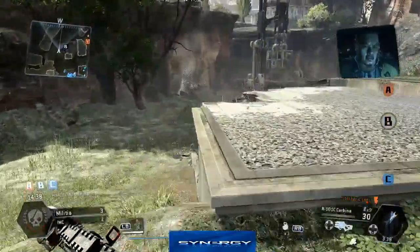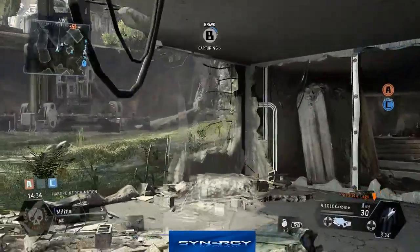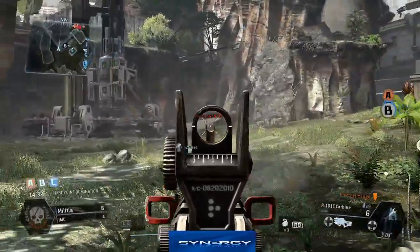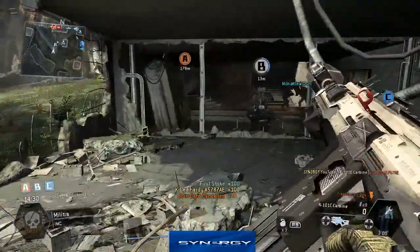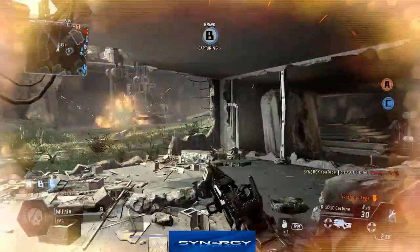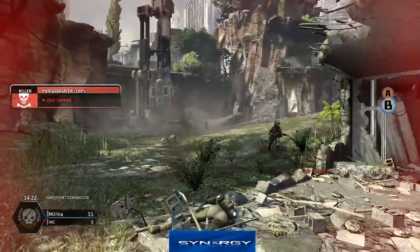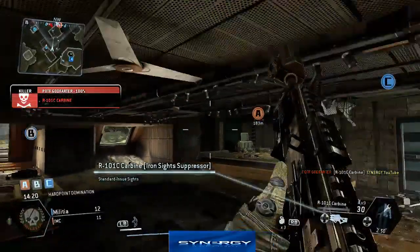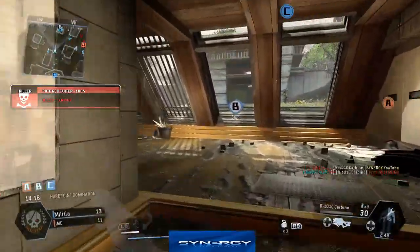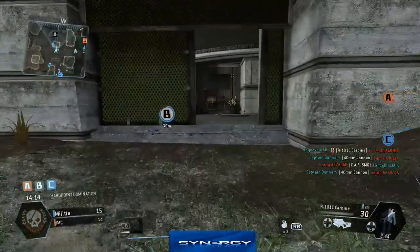We're rushing over to B using the outside, so we can get eyes on the stairs and to the left hand side. As you see there, we pick up our first kill. We've been hitmarked so we know another guy's around. Oh no, there's two of them - I'll pick up a death. God damn it.